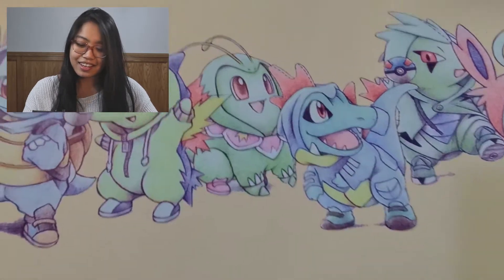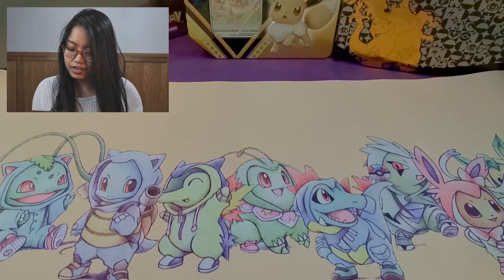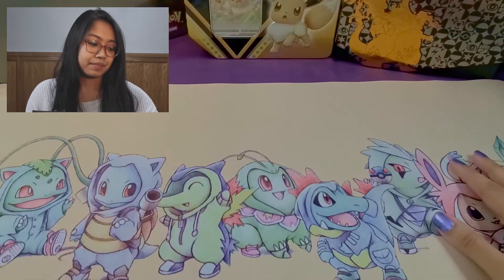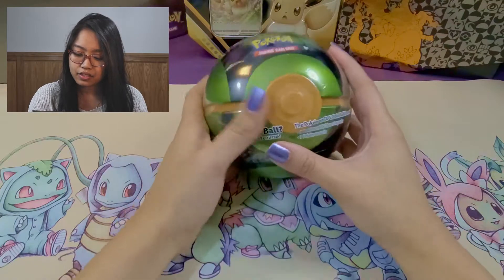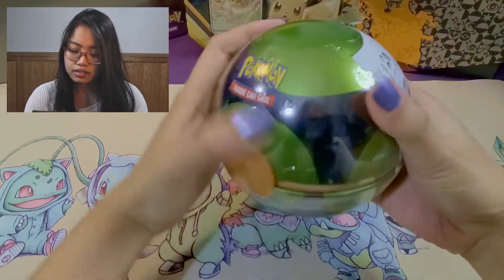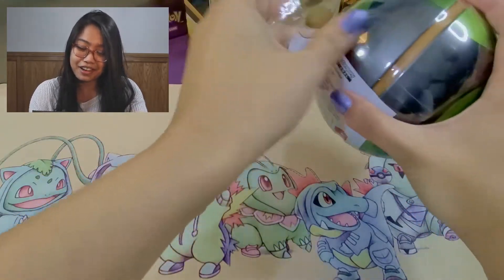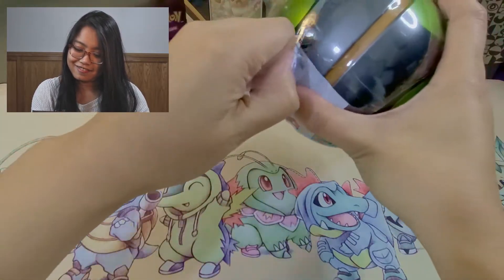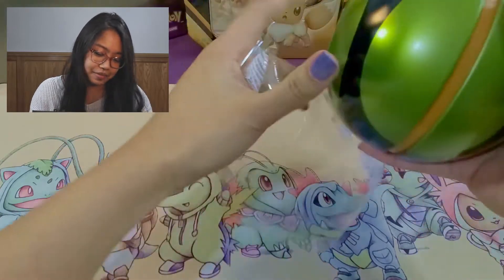I'm so excited! We can put this down — maybe I can arrange it better next time, but for now this is just the way it'll be. Now we can open the Pokeball tin — it's a Dusk Ball tin. I haven't opened one of these before, so this is my first time. I'm pretty excited! If you guys like my play mat, leave a like below. I really love it — the Pokémon on there look so cute.